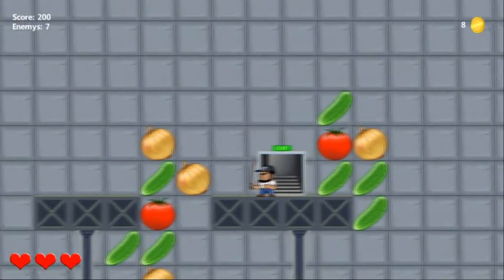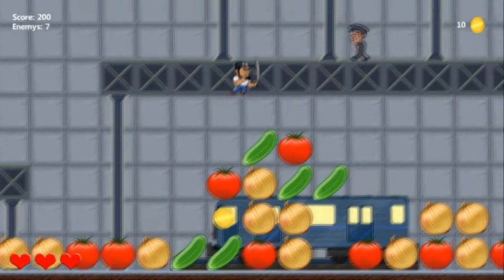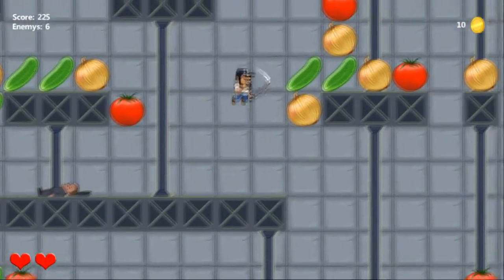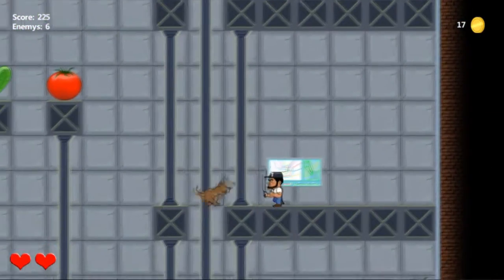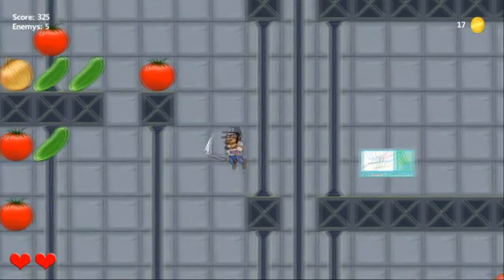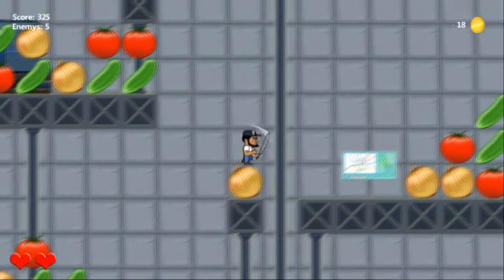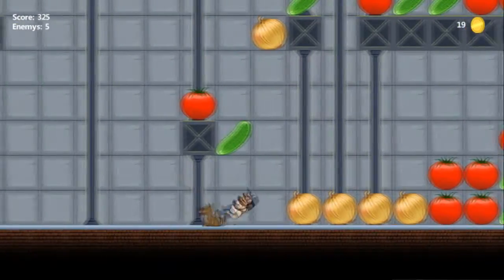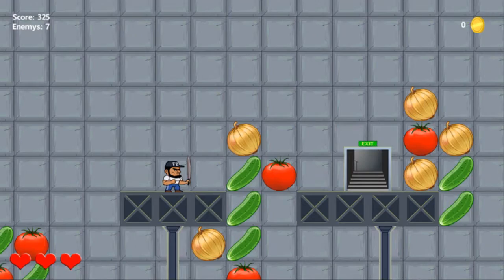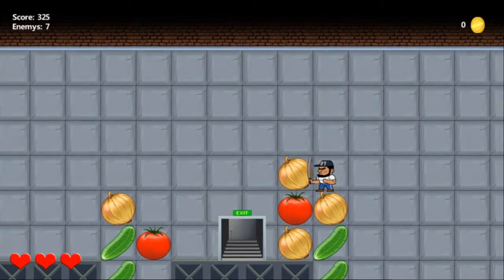This level has 7 enemies. You can see in the upper left-hand corner my score as well as how many enemies are left. That dart is going to be trouble later. So that's how you die — get hit too many times. Down in the bottom left-hand corner you can see the hearts — that's how much health you have.